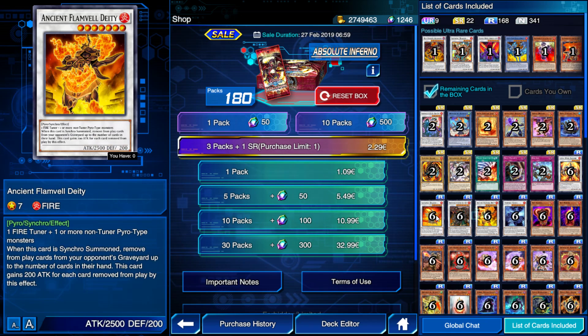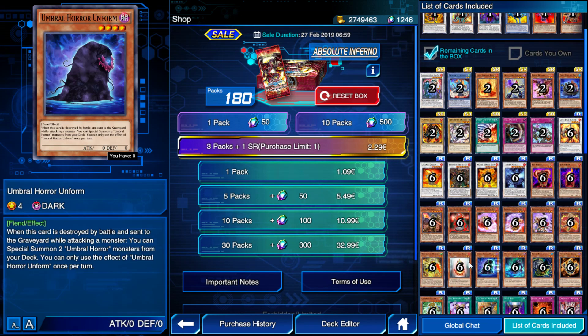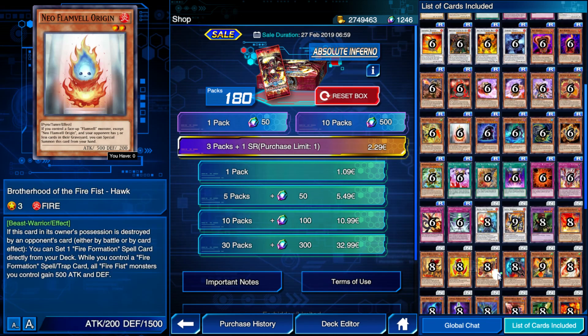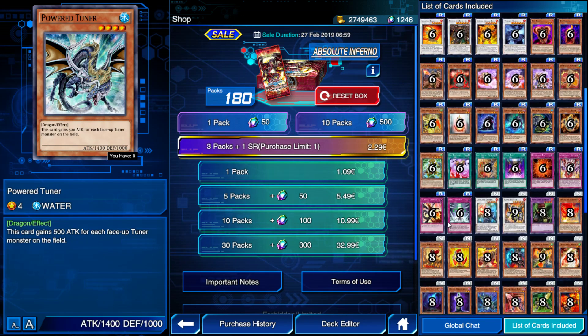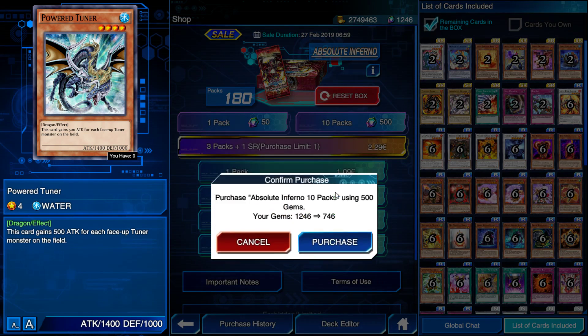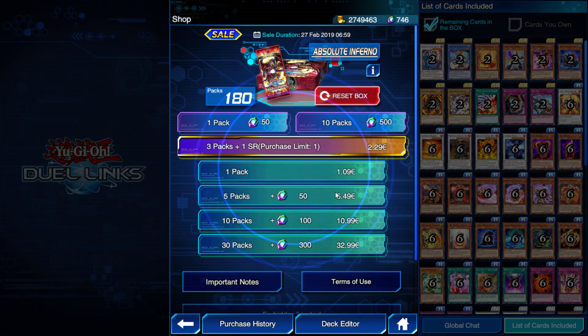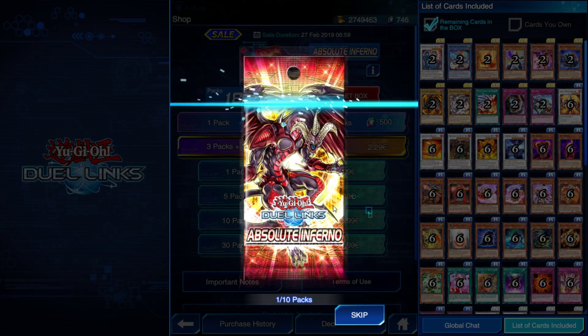There are definitely a bunch more cards in the box — Ancient Flammvell Deity, more Brotherhood of the Fire Fist cards, Flammvell stuff. We're not going to go over all of them. We're going to open our 10 packs now and see what we pull. Let's go — we've got 500 free gems.